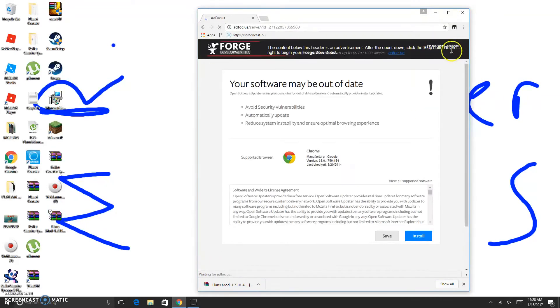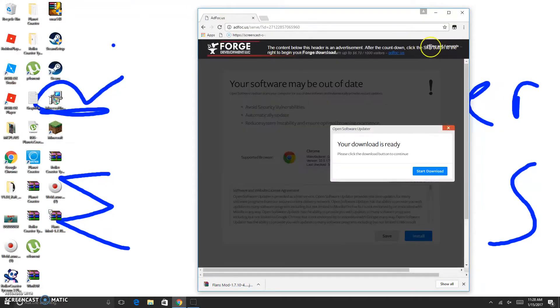Or you can go to installer Windows, that seems to go faster. Okay, please wait - click skip, and here you go. This will be your Minecraft Forge file.